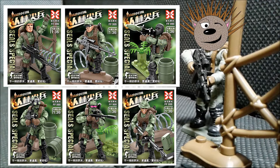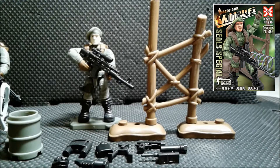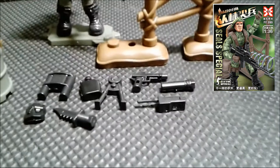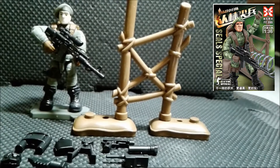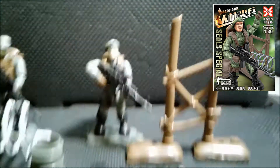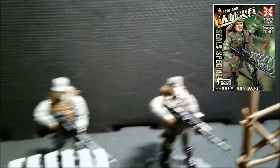Let's begin with the review! To start things off, we have the commander set containing 37 pieces. Here are his extra accessories, the terrain that you get — very nicely done and surprisingly this actually has wooden texture, though it is very hard to notice, especially on camera. And that's the commander himself.